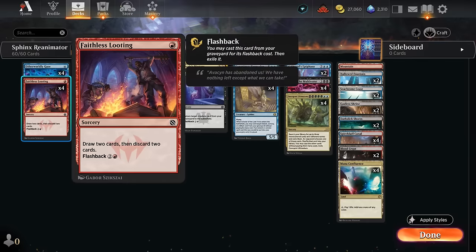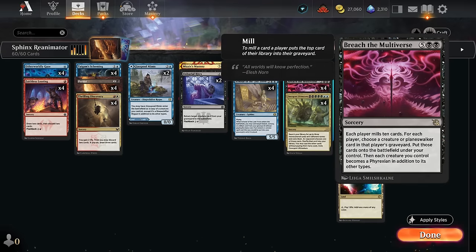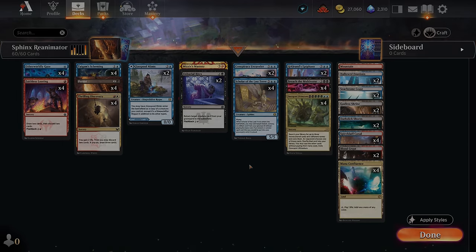We still need blue and red on turn one ideally, and on turn two we might want red and white for Discovery. We also need black available for Persist, so we do have a pretty demanding mana base and ideally want as many untapped lands as possible. We've got a full set of Mana Confluence, a few fast lands like Spire Bluff, some Darkslick Shores and Seachrome Coast, one basic, and some shock lands: Hallowed Fountain, Godless Shrine, and Blood Crypt. The core of the deck is going to be Faithless Looting, Persist, Scholar, and Breach the Multiverse - from there you can branch out in a few directions.